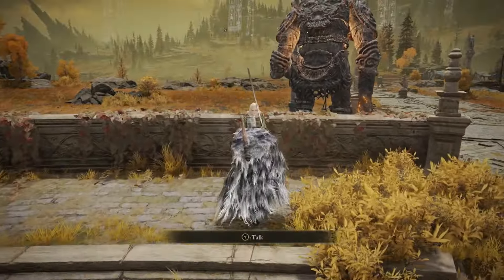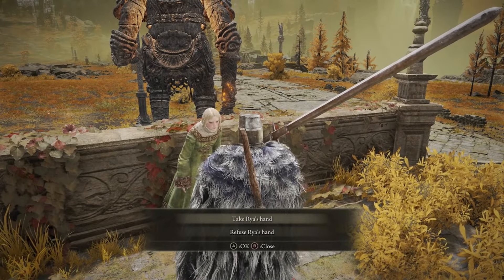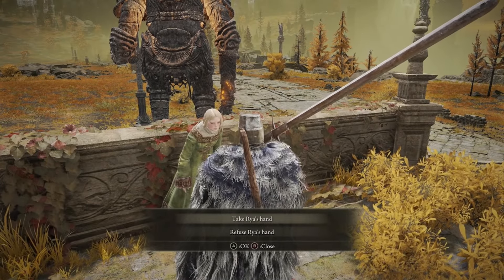As you approach Rya, exhaust all of her dialogue — she'll ask you to come with her to Volcano Manor. You can take Rya's hand and she will take you directly to the manor.